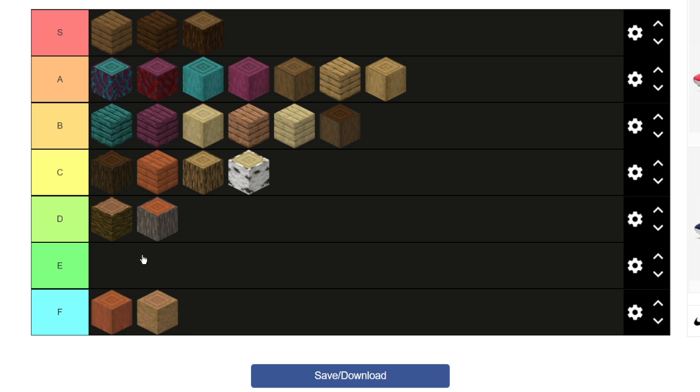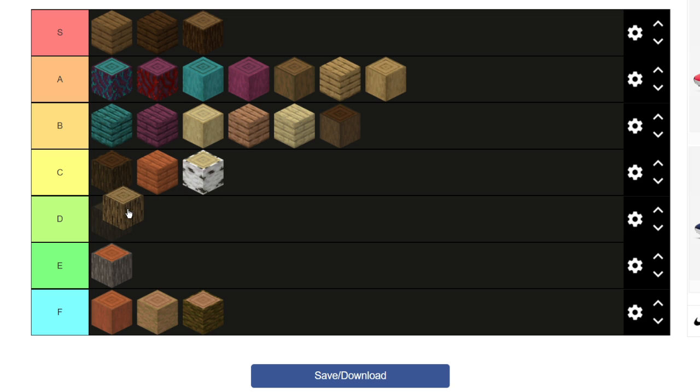Now I'm just gonna modify stuff. I'm moving some blocks — these ugly ones are just going down. I hate them, I'm sorry. And then oak logs — they look cool and stuff but they just don't stand out in any way possible, so I'm moving that down a bit too. But I don't feel like they deserve to go all the way down — I'll put them there.